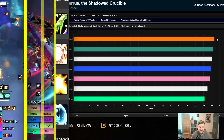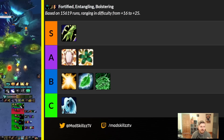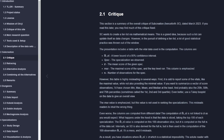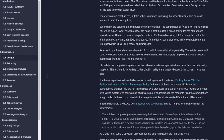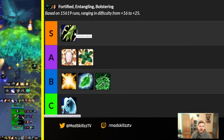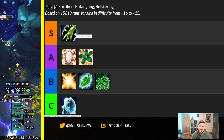Now let's look at mythic plus in terms of popularity using Subcreation data. This is for the current week: 45-plus runs from key level 16 to 25. There's a big disclaimer: Subcreation tier lists have documented flaws, and no tier list is going to be perfect. That said, I do think restoration shaman is probably the top-tier mythic plus healer right now — mainly because of damage. The DPS you can provide as a restoration shaman is kind of insane; you still provide good healing, good utility, and you bring Bloodlust.